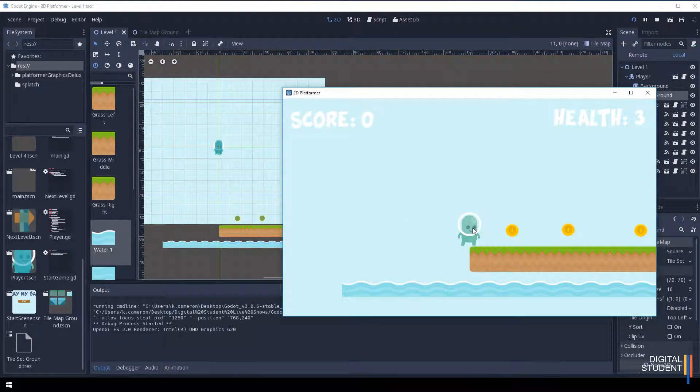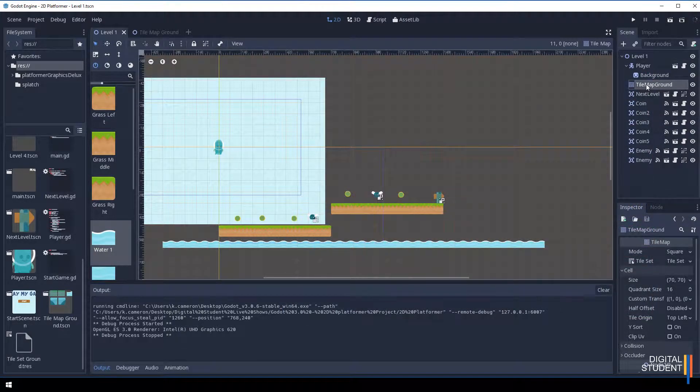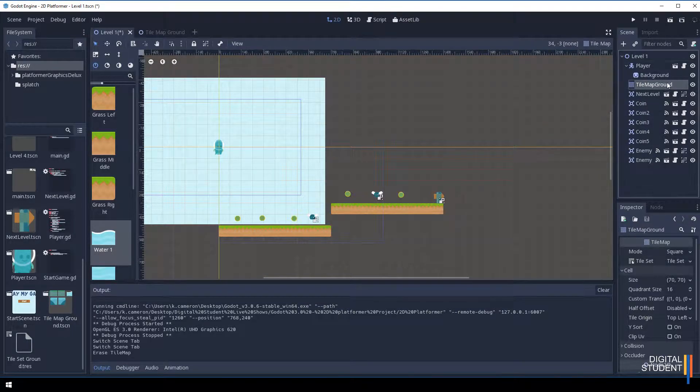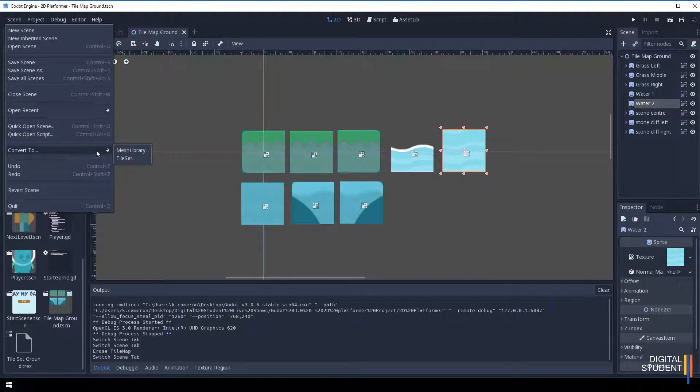Here we are running the scene — if it works I should be able to go straight through the water. But it hasn't worked. This is the problem I've been encountering: I remove the collisions but the tile map doesn't pick it up. So we need to do one more step. Let's come back, remove those water tiles again to avoid confusion, and lock this layer so we don't accidentally redraw on it.